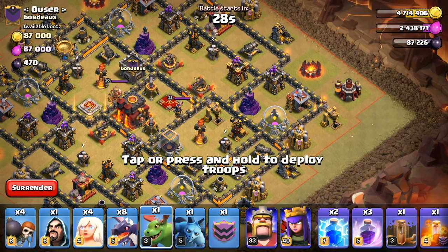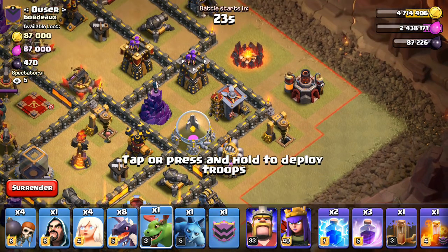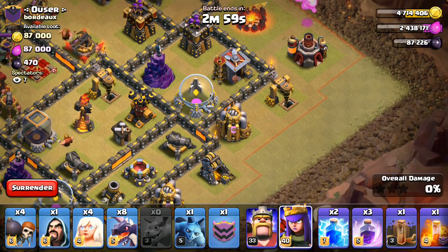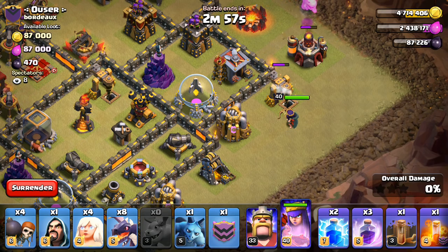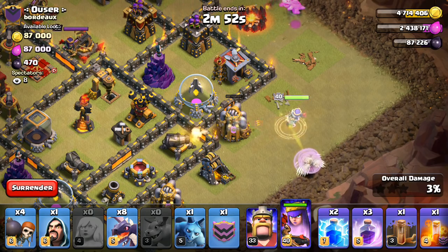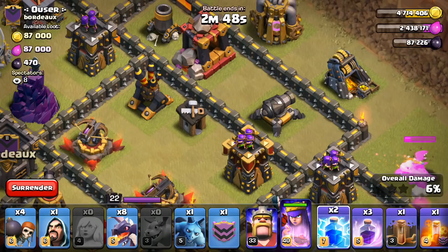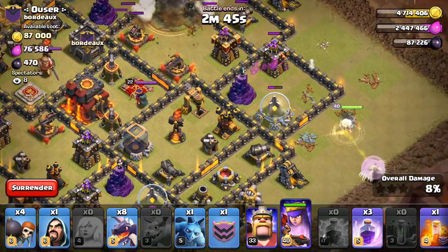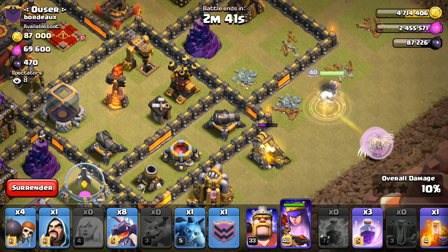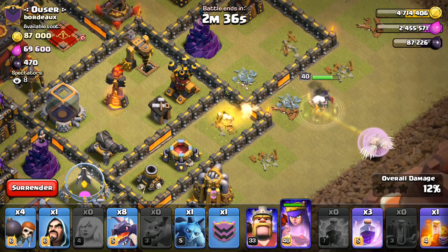And away we go. Let's get the baby dragon down. Actually, my queen's going to go right on the corner there. Baby dragon. Queen. One, two, three, four healers. And now we just wait. Go ahead and zap quake up here. Here she goes. She should target that air defense as soon as the cannon goes down.